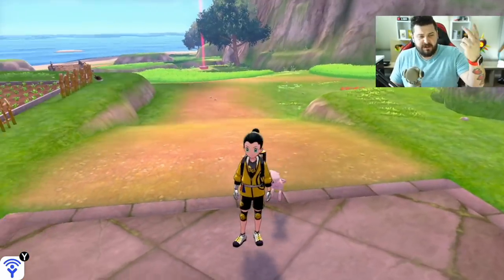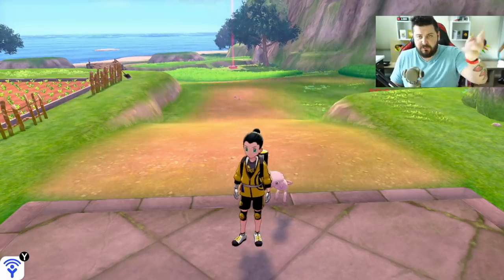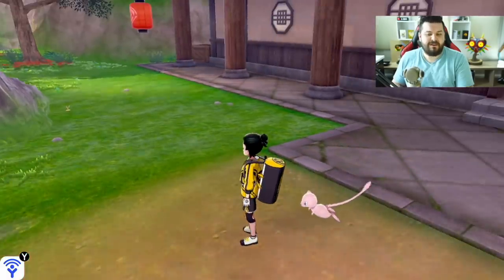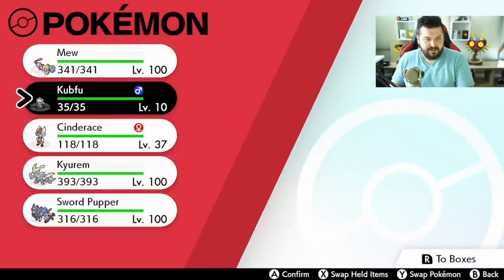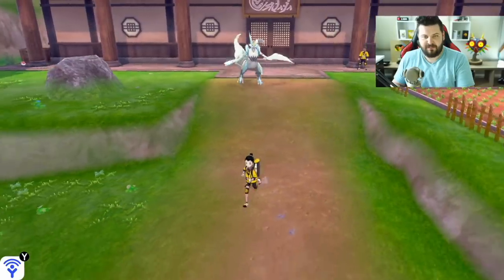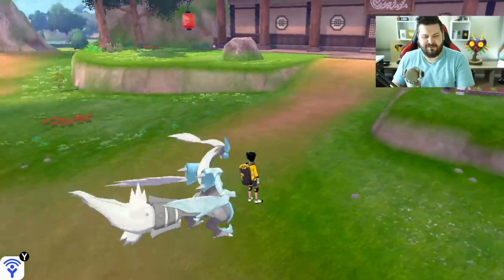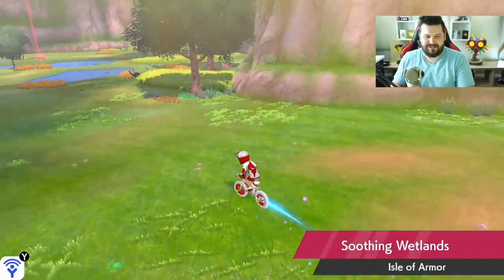You have to complete the first three trials: one is getting all the Slowpokes, another is finding Max Mushrooms, and the third is a battle against your rival — super easy stuff. It doesn't matter the size of the Pokemon; they are all supported and will follow you. So if you want Kubfu behind you, you can do that. If you want your fused Calyrex behind you, you can do that — he's a big boy and floats to make up the distance between you two.